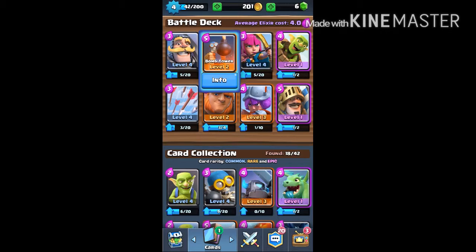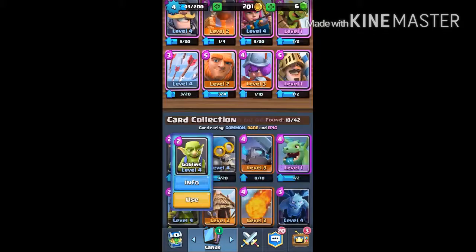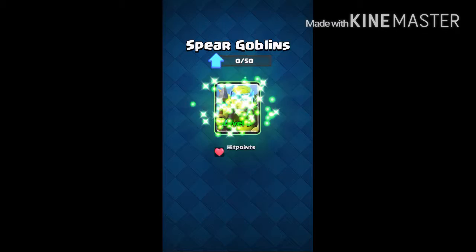He needs one out of four for level 3. Here are my spear goblins — bomb tower. Must be a musketeer goblins upgrade — musketeer goblins level 5 now!